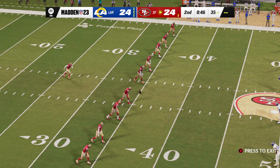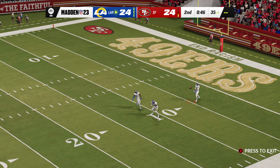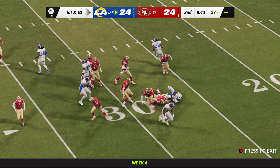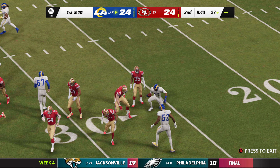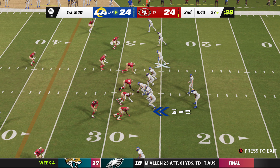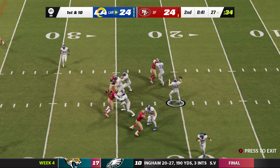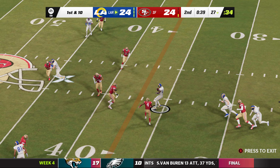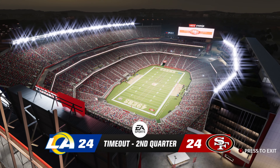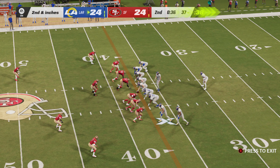They got their first turnover and made it hurt a little extra with a field goal. Any time you give the ball up, the first thing a coach tells his defense is: don't let them score off this — you've got to put out the fire. The Rams go back to the air after the interception on the last drive, burning their first timeout with 36 ticks to go in the first half.